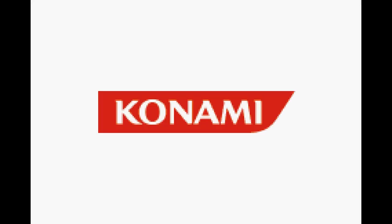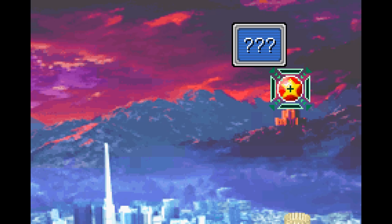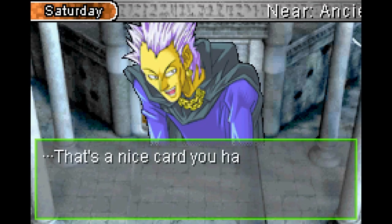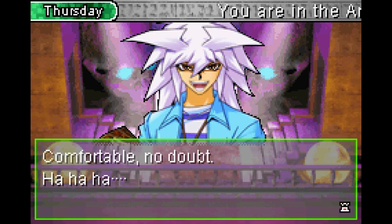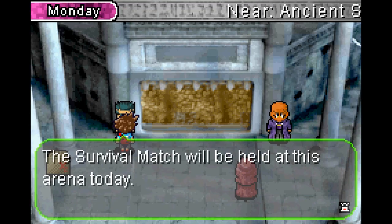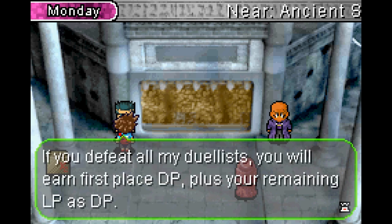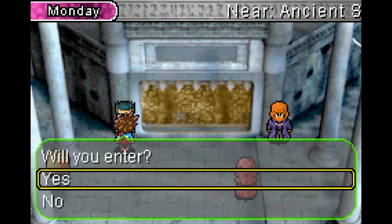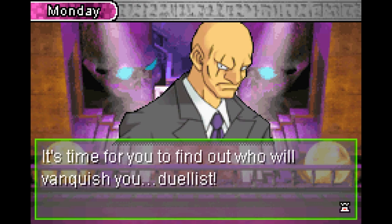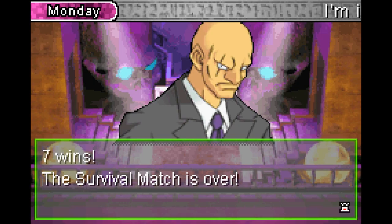The last trophy you can obtain only after becoming champion, and is obtained in the newly unlocked area on the map. This represents the shadow world and has its own set of NPCs such as all the rare hunters, Yami Bakura, Merrick, and Snake. While there is nothing to do the first two weeks you're here, eventually a tournament announcer will appear inside and allow you to enter a survival match for an entry fee of 8,000 DP. This is a seven round tournament in which you duel from a pool of rare hunters, Yami Bakura, or Merrick, and your life points carry over from game to game.